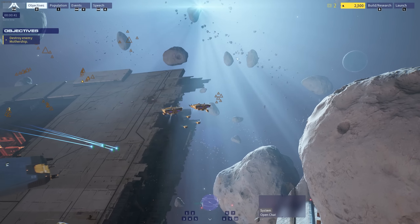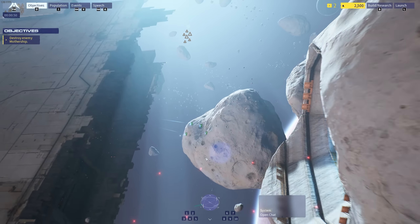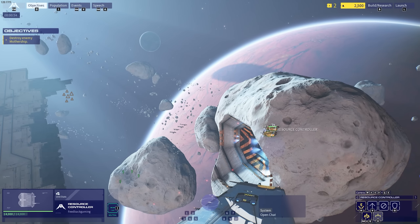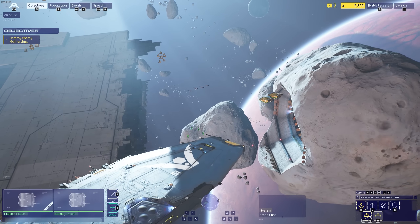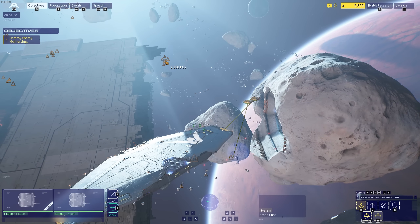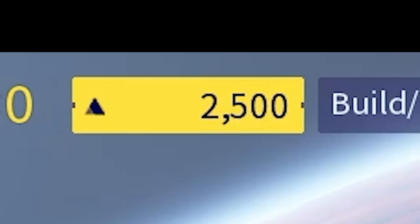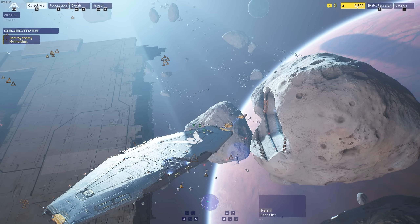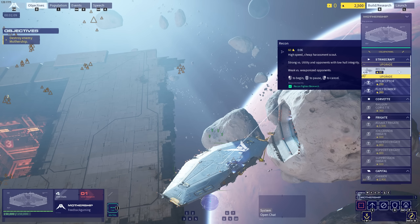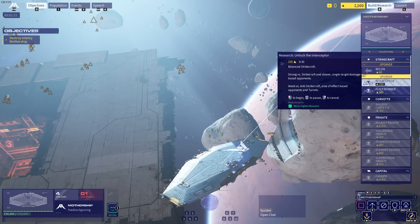And these look like my resource collectors. They're automatically collecting lots of things — actually, no, they're not doing anything. So select, click, salvage, capture, or resource — collect resource. There are 2,250 units. I presume this in the top right is my resources. There's also a build button in the top right. We could build recons or upgrade interceptors.